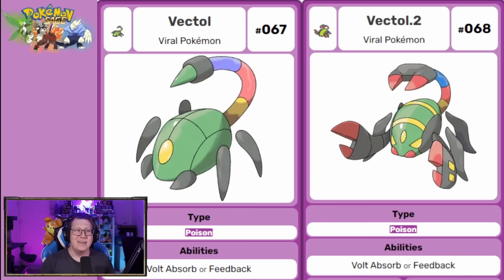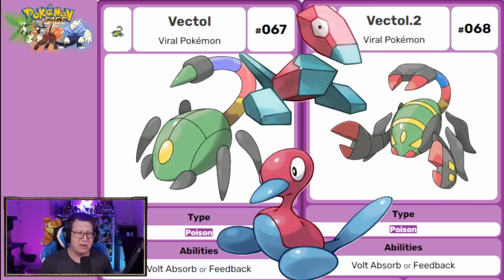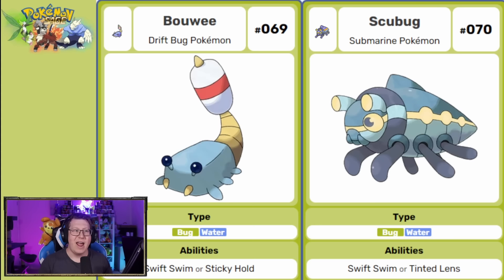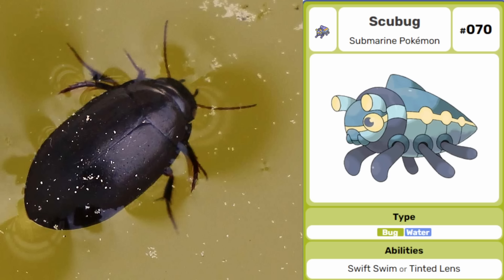Next is Vector, a pure poison type Pokemon that evolves into Vexil 2 — kind of like Porygon and Porygon 2. It's like an electronic Pokemon but actually based off a Scorpion, though if you look closely it also looks like a computer mouse, which looks fantastic. Then next we have Bowie, which evolves into Scarbug — both bug and water type. It's based on the little Boba you'd see on a fishing line, and Scarbug is like a submarine and a water bug combined.